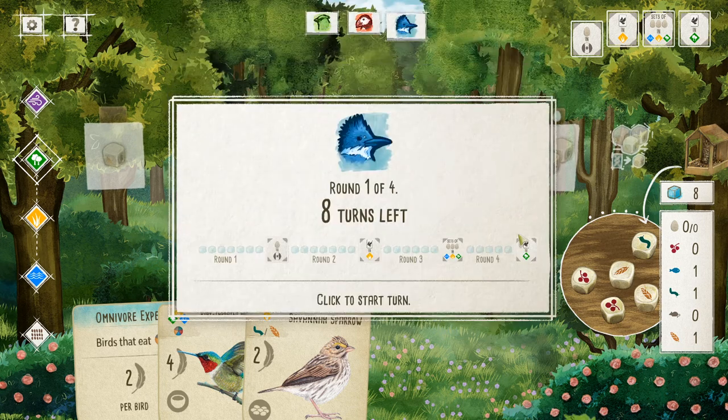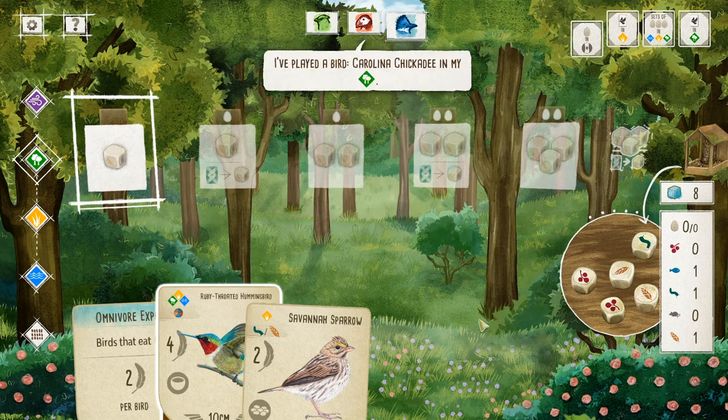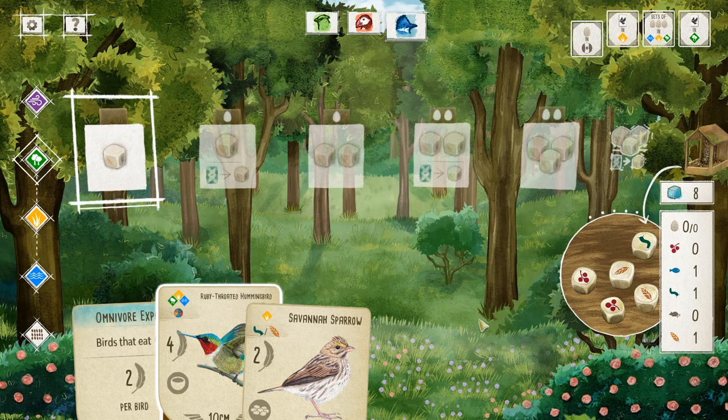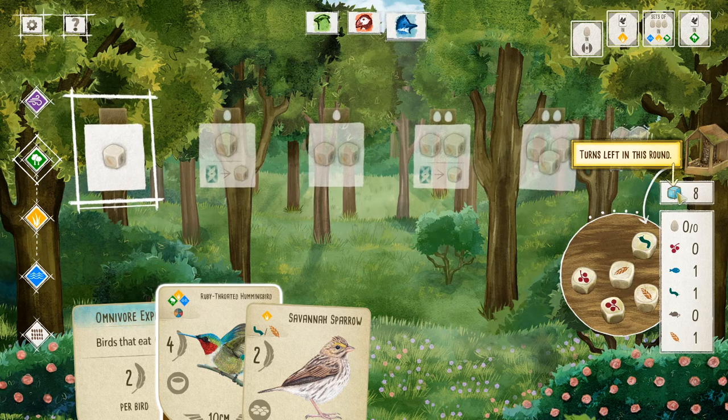The way this game works is that there are four rounds. In each round, beginning with the starting player and going clockwise, everybody takes turns one at a time until everyone has taken all their actions. At the end of the round the first player token moves clockwise, so it's a different starting player at the beginning of every round. One neat thing is that the number of available actions decreases by one every round — you have eight actions in the first round, only seven in the second, six in the third, and five in the fourth. Kudos to the developers for implementing that feature.